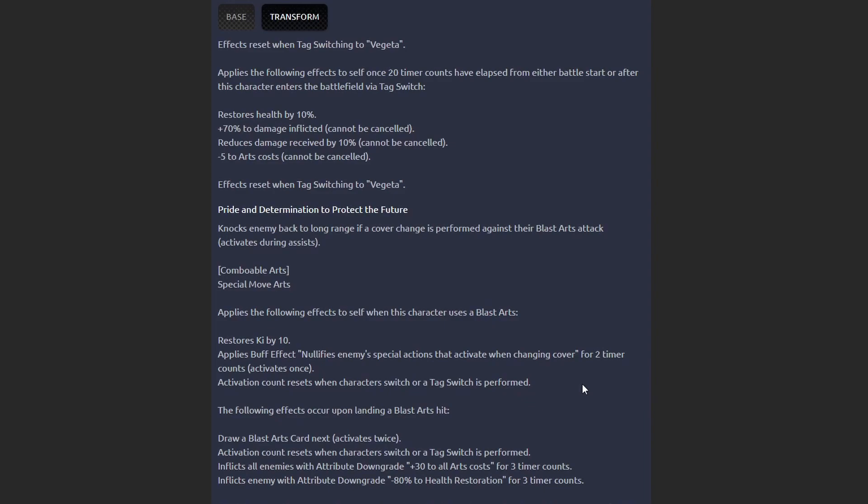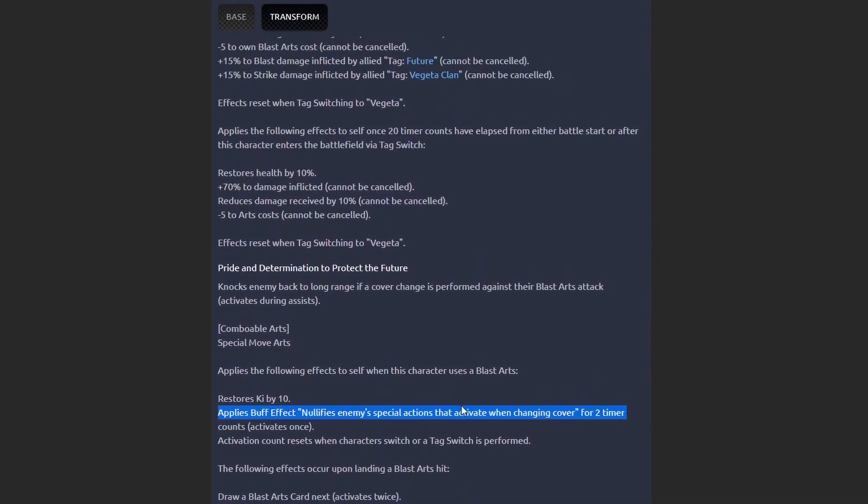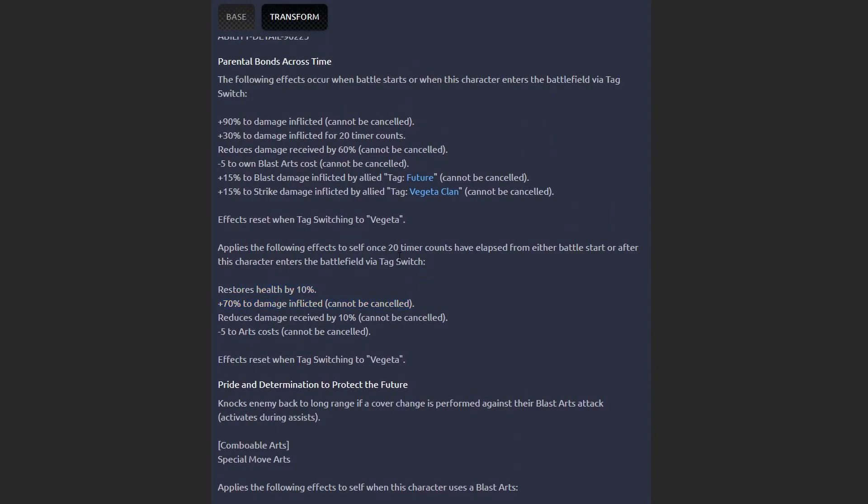Another controversial aspect is their only way to gain cover nullification — it's only for two timer counts when you use a blast card, and it activates once. This basically doesn't allow you to charge-step after that blast card; you're forced to chain cards right away to make use of the cover nullification. The best way to utilize it is switching into Trunks and using the blast card expecting the opponent to cover-change. After that initial blast card, if you don't immediately chain another blast card you're not going to get much value from the cover nullification.